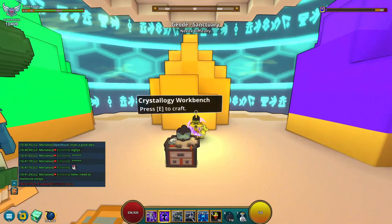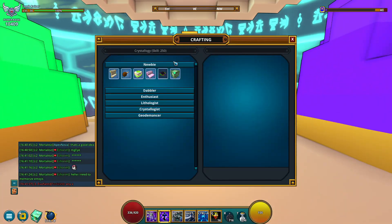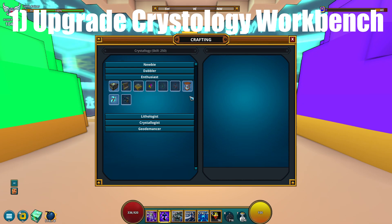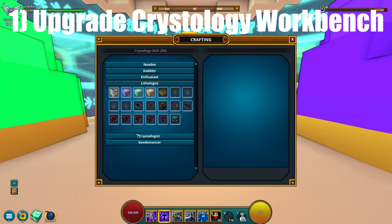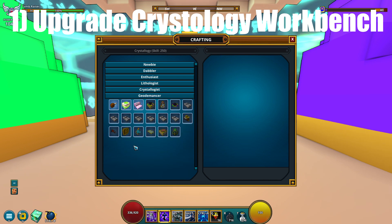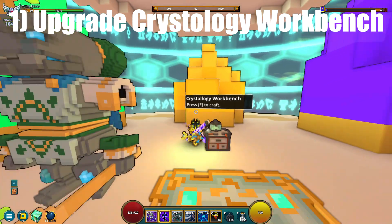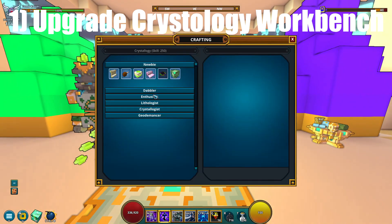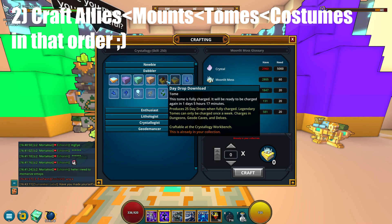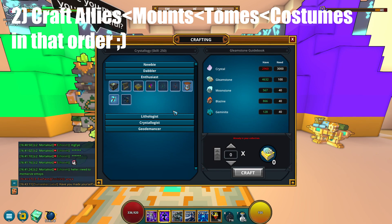Geode mastery tips will be my next video so stay tuned. First and foremost, number one: upgrade the Crystology skill to level 250. Upgrading a skill gives you a boost of geode mastery points. You can do this by crafting each tab until you level up and move on to the next tab. This is also needed in later parts of this video and my next video.